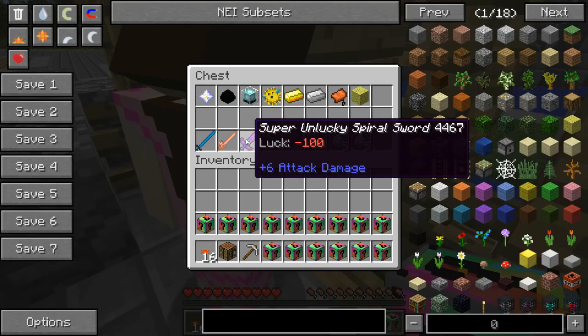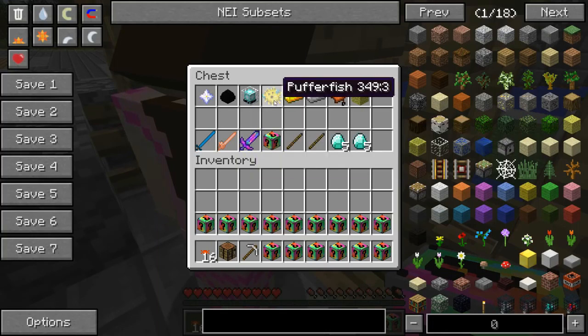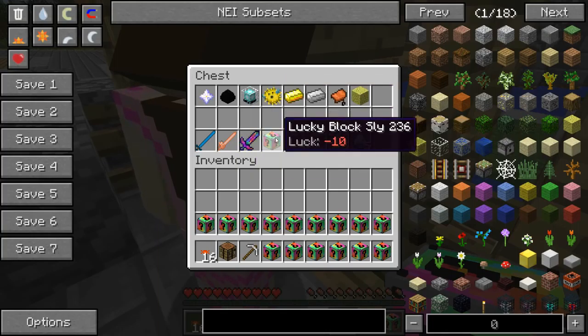For a beacon, we get the super unlucky spiral sword. This is the one that has the abilities — it like explodes and stuff. Oh yes! I hope I get that. So it doesn't do as much damage, but it might blow up the other player, so that's an advantage.